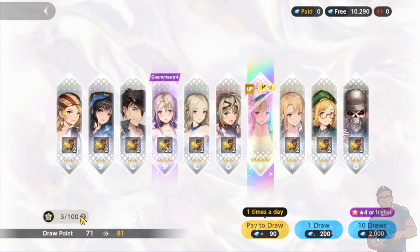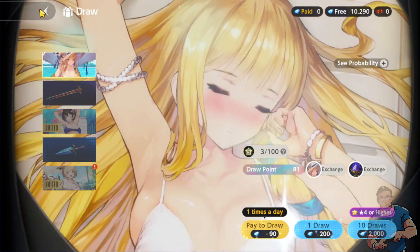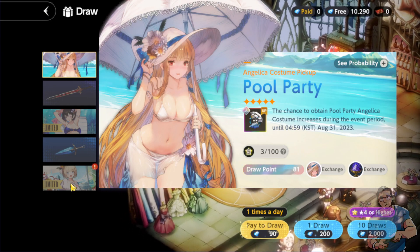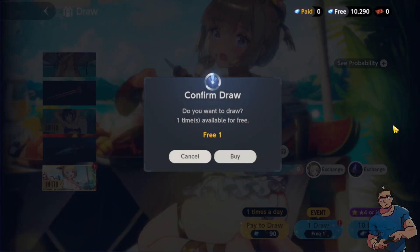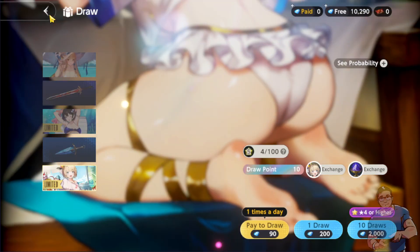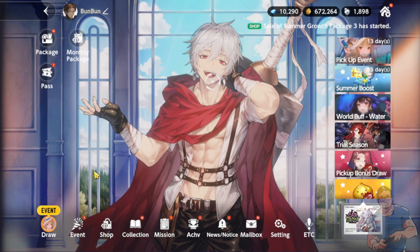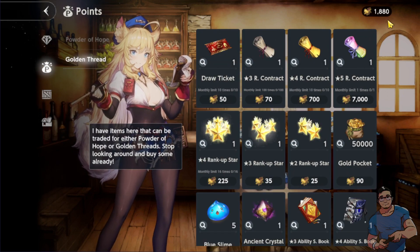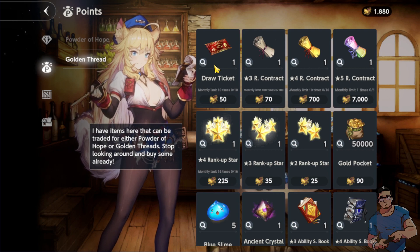The pity counter reset because we already got a five-star character. I think I was able to get her costume on the seventh pool. In the shop we can actually exchange using golden threads — I already have 1880. We can exchange for tickets, which will be really helpful. I also really want to level up my Alec and even Lathelle, so we can get various useful items here.